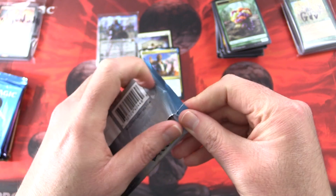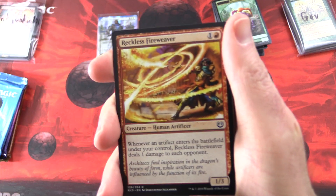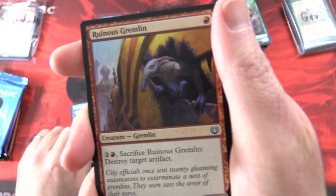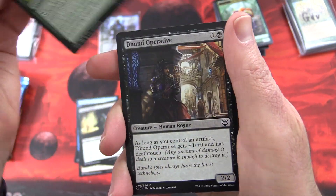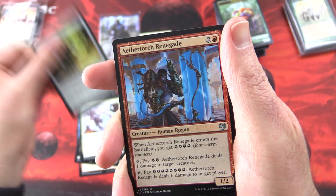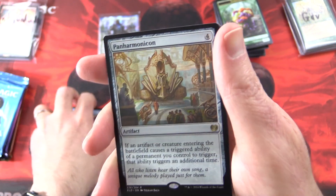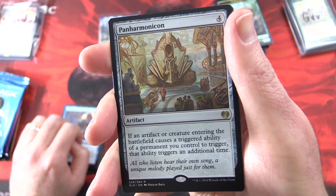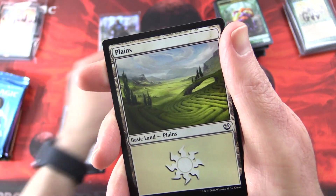Onward to Kaladesh — still hoping for an invention here; it's been a good long while since I've pulled one of those. We have Reckless Fireweaver, Herald of the Fair, Thriving Turtle, Ruinous Gremlin — love the gremlins, up to all sorts of mischief — Lawless Broker, Kujar Seedsculptor, Dhund Operative, Naan Cobra, Propeller Pioneer, Workshop Assistant. Uncommons: Aethertorch Renegade, Contraband Kingpin, Ceremonious Rejection. And nice — Panharmonicon, artifact for four. If an artifact or creature entering the battlefield causes a triggered ability of a permanent you control to trigger, that ability triggers an additional time. And that goes nicely with the Oath of Teferi there with the double triggers.